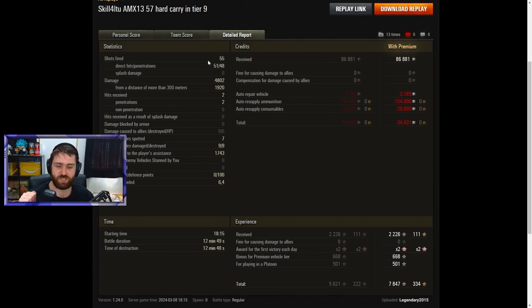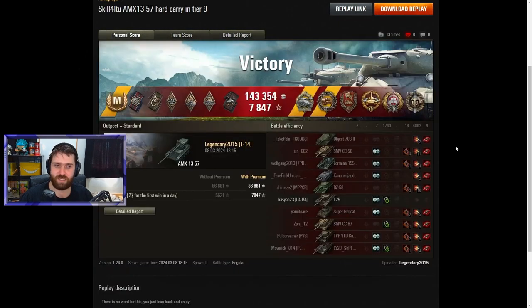4,802 damage, with 1,920 from a distance of more than 300 meters — very surprising, very nice. Two hits received, two penetrated. Obviously you don't go pushing forwards with a light tank expecting to block everything — in this case it was the Kanon Jagdpanzer and the Super Hellcat, which luckily did not fire HE. 7 vehicles spotted, 9 vehicles damaged, and 9 destroyed — so every vehicle that Legendary fired at was actually destroyed by Legendary, and it's not like it was kill-stealing.